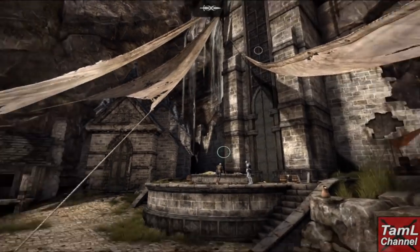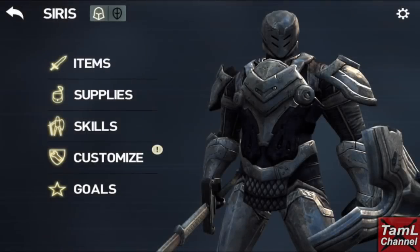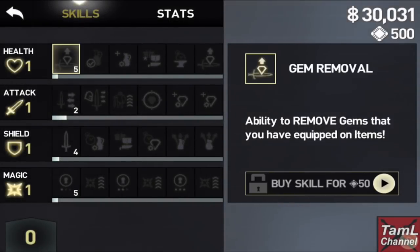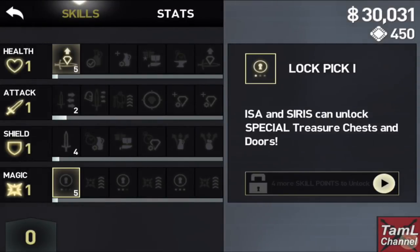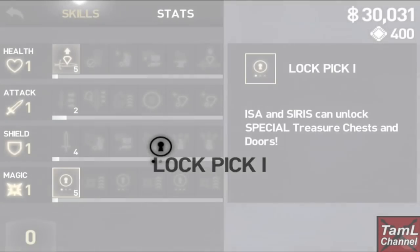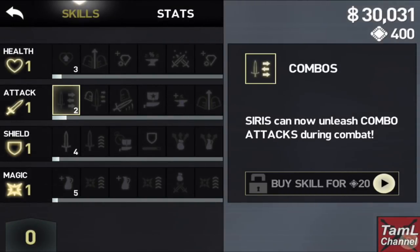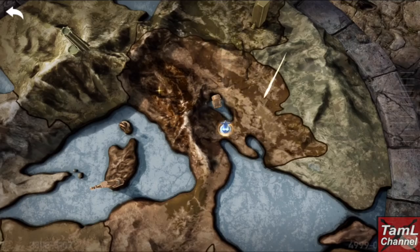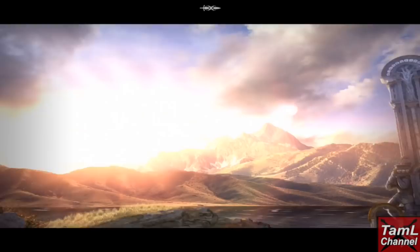I decided to get a couple of skills to start off with, as I remember it is hard at the beginning without combo skill and also not being able to remove your gems. I checked out the skills for both Cyrus and Isa and decided to buy the gem removal skill for 50 chips, the lockpick one skill, and also the combo skill for Cyrus, because that really helps at the beginning.